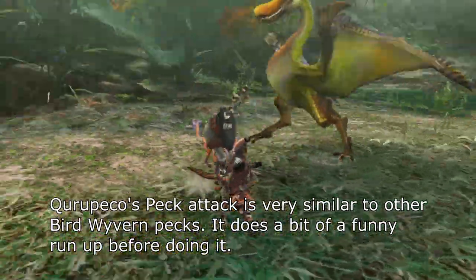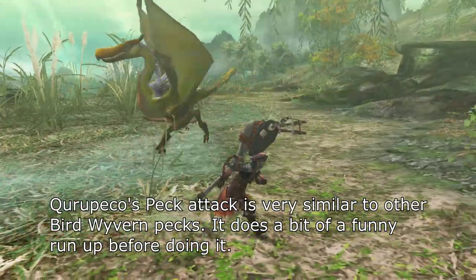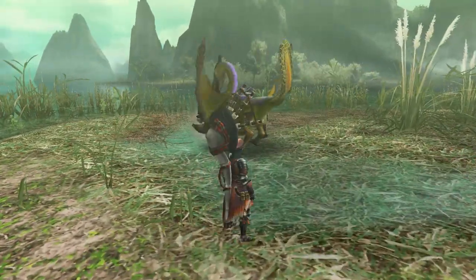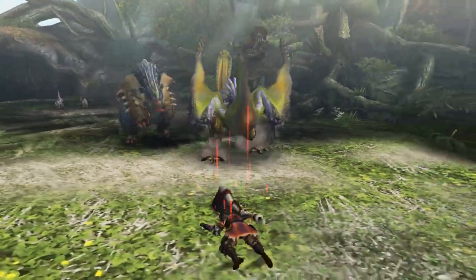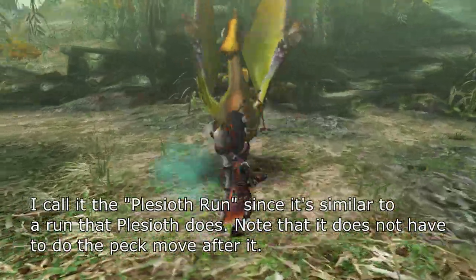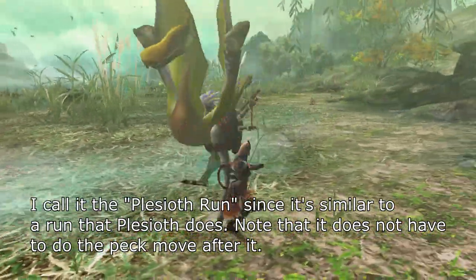Kuropeko's peck attack is very similar to other bird wyvern pecks. It does a bit of a funny run up before doing it. You can be hit by this running move — I call it the Plesioth run, since it's similar to a run that Plesioth does. Note that it does not have to do the peck move after it.